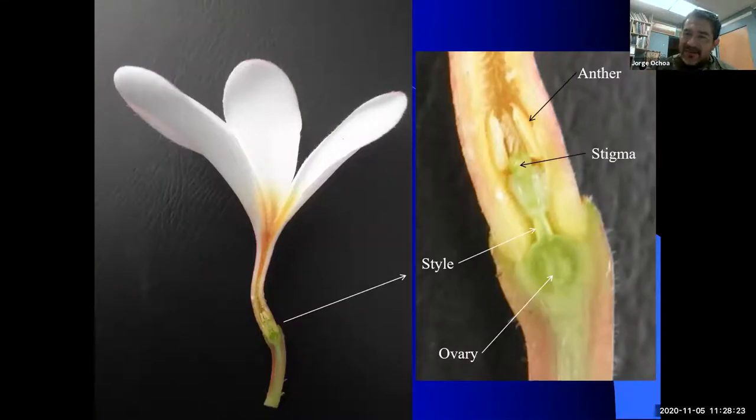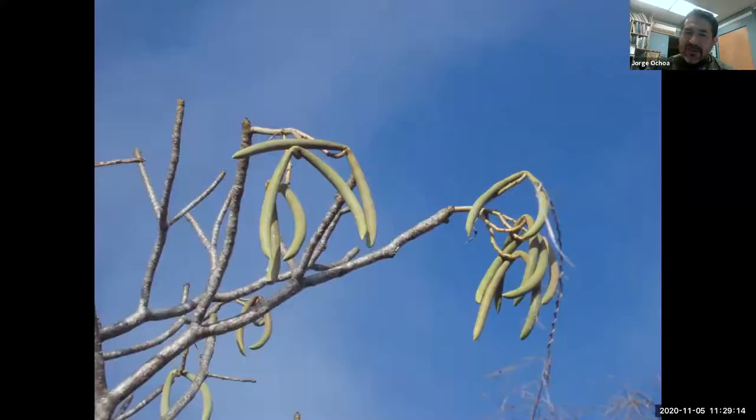Here is a plumeria. When you look closely, most people miss the reproductive components — they are at the base of the floral tube, very small. What you see are the petals and a very tiny opening. When we take this portion and magnify it, we have the reproductive components: the anthers with the filament, the stigma, and the style that will later lead to the ovary that will become the fruit. You need to cut it in half carefully because they're very small reproductive components.